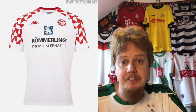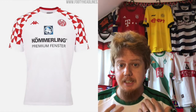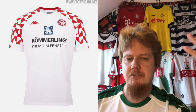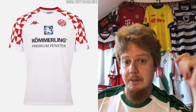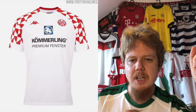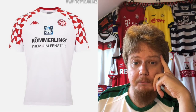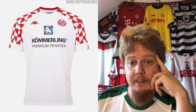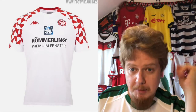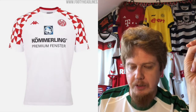I like the away jersey much better because everything is not as distracting — you just have the pattern on the sleeves and it makes it much much better. Again the sponsor logo could be a little bit better fitting, and without the logo I think this would look really fine. But this one is a seven-star jersey — this is really looking nice, I like that one.